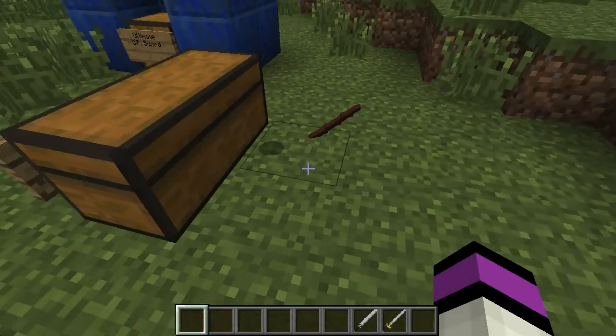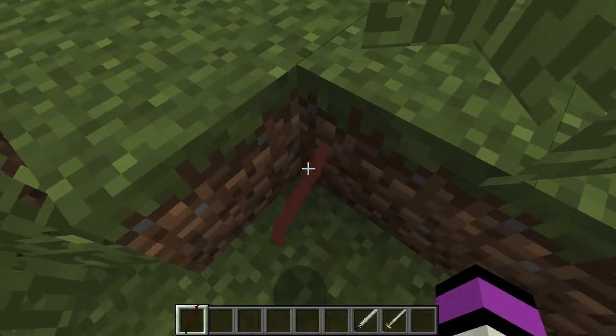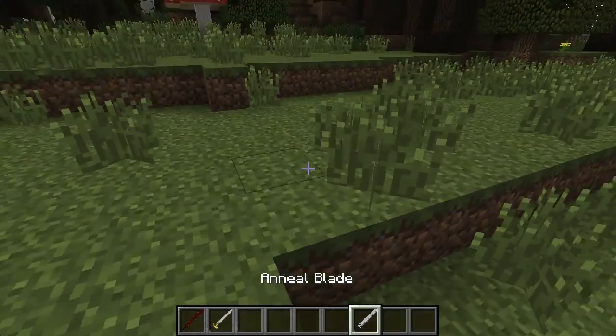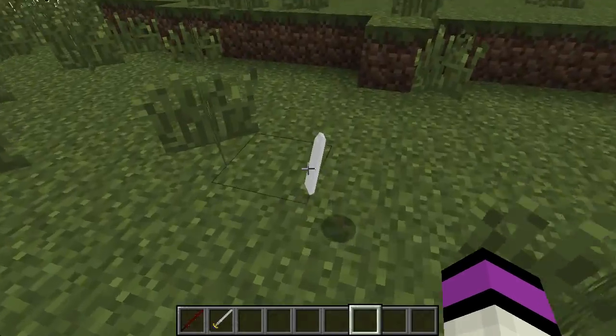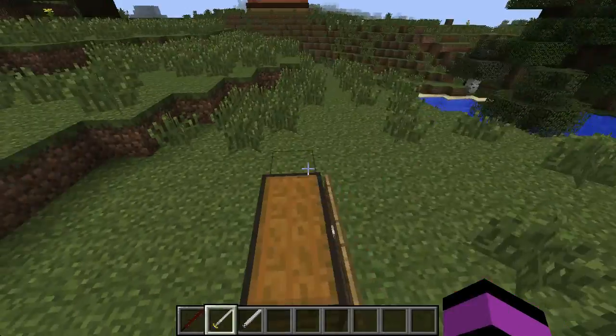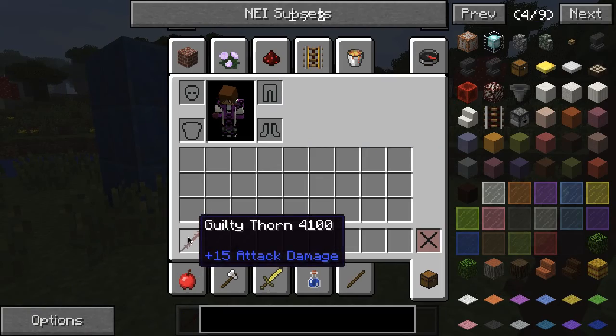So when you throw them, they also look really cool. This one's a little bit glitched out though. Yeah, when you throw them they have animations. This one's actually probably one of my favorites now that I think about it. They have like different animating stuff. This does 15 plus attack damage.